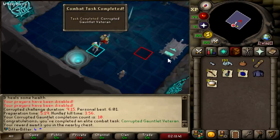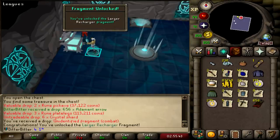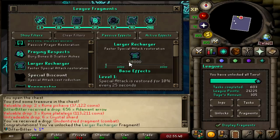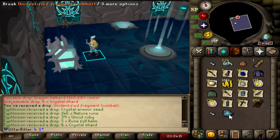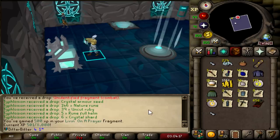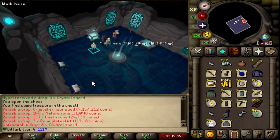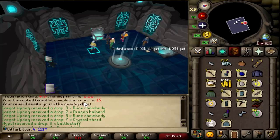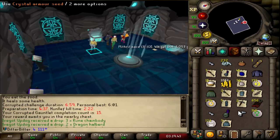Crystal weapon seed — same drop rate as a crystal armor seed. Obviously I can't complain too much, we're getting very lucky. Living on a prayer fragment too. Crystal armor seed four at 15kc — I only need two more to complete it. Another crystal armor seed at 19kc — no way. I am at 19kc and I have five out of six crystal armor seeds. I literally just need one more and I'm done with Gauntlet.